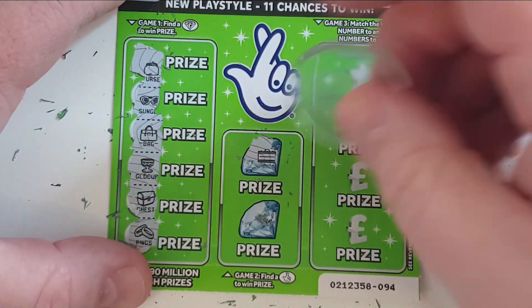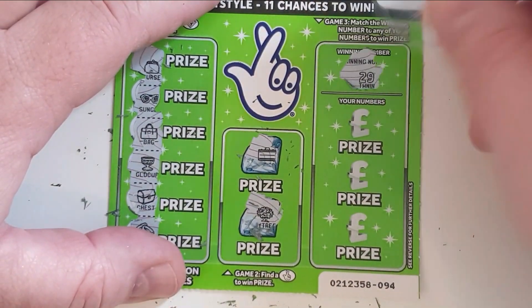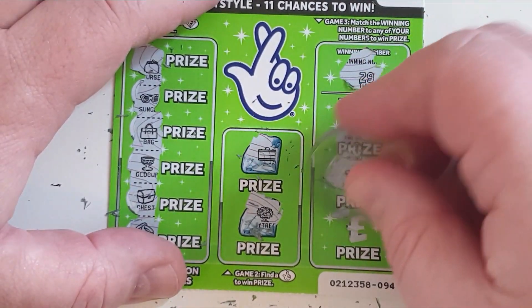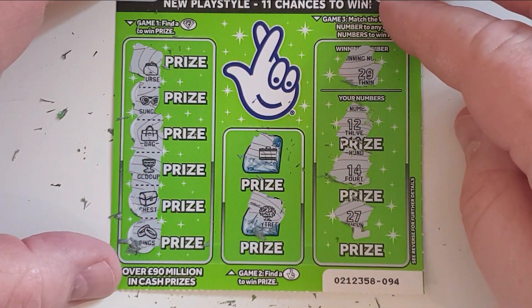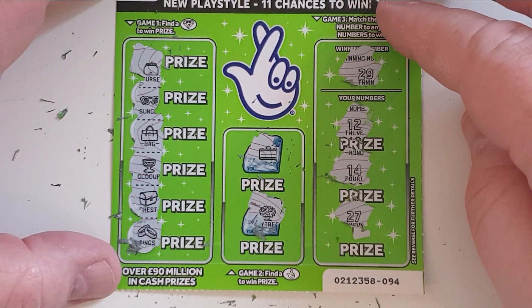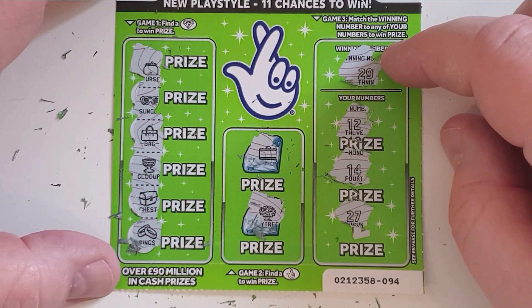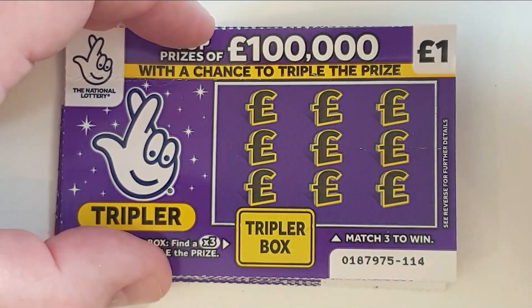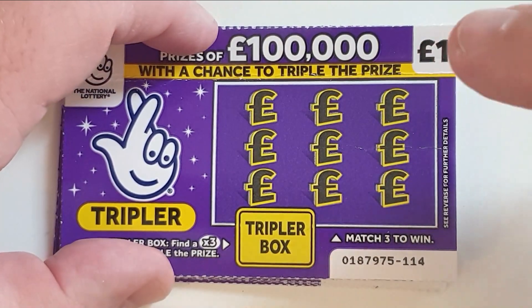Diamonds, suitcase and a money tree. Looking for 29. We've got a 12, a 14, and 27. The £1 cards are going to have to do something to beat the twos — £14 at the moment, only £20 in play. It's not often I do £1 cards. I call them wishing well cards — it's like throwing your money down a wishing well and hoping for money to splash back up.